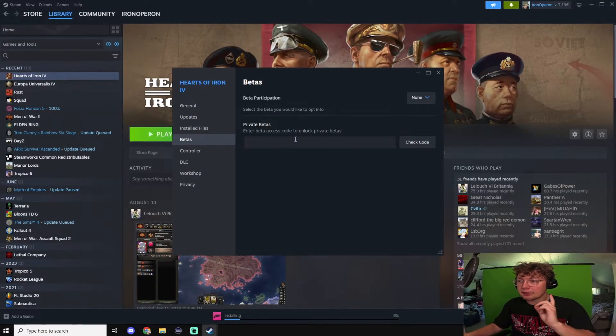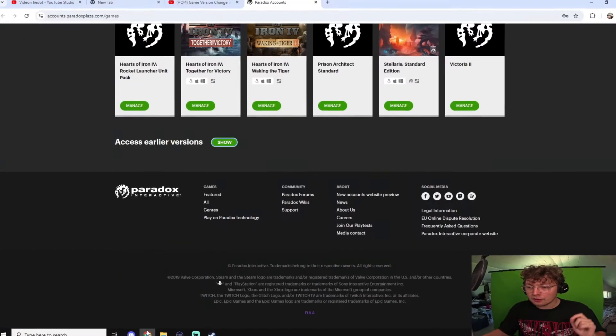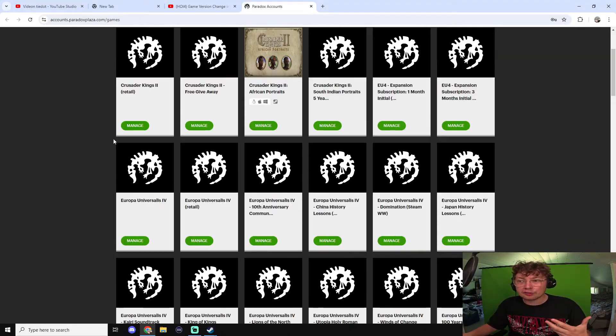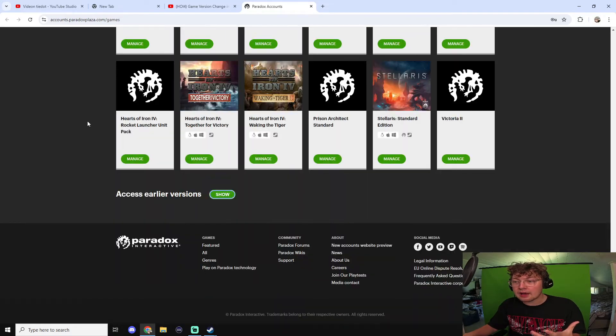In the Betas tab we need a code. Where do we get this code? We get it on accounts.paradoxplaza.com/games. You log in with your Steam account, and once you're there you scroll all the way down and there's Earlier Versions — you click on Show and you're going to find a code for Hearts of Iron 4.